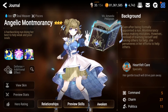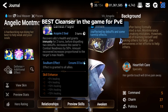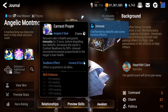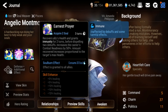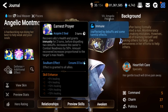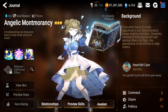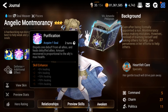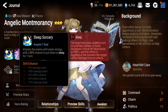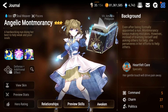At number two, no surprise — we have Angelic Montmorancy. There are some extra effects in her skill tree from her specialty change quest. Her S3 is a single-target heal that grants immunity for two turns, dispels two debuffs, gives her 50 CR, and you can soul burn it to use on everyone — very powerful with a very short cooldown. Her S2 is an AOE heal that dispels one debuff on a two-turn cooldown. Her S1 is a single-target attack with a chance to sleep.